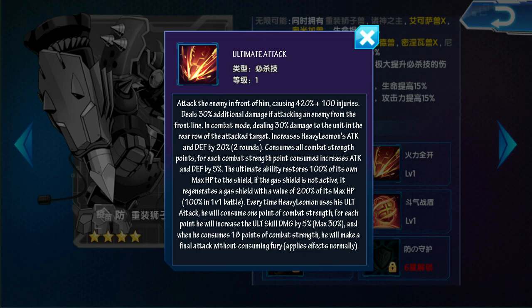Por cada punto, incrementa un 5% el daño de la definitiva, máximo un 30%. Cuando se consuman 18 puntos por fuerza de combate, realizará un ataque definitivo sin consumir furia. Los efectos se aplican normalmente.